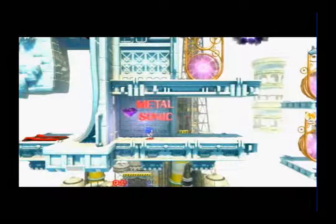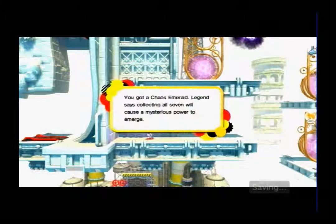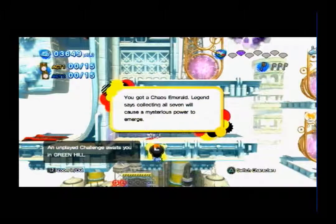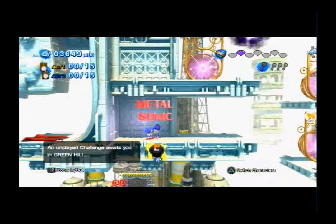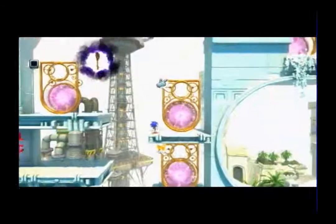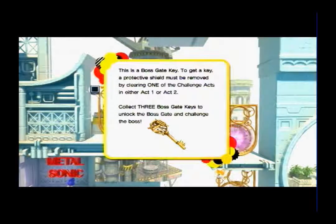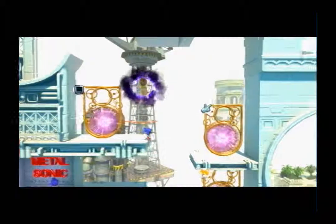Only certain Sonics can do certain rival boss fights — Classic Sonic can only do this boss fight, while some of the other rival boss fights only Modern Sonic can do. You got a Chaos Emerald — collecting all seven will cause a mysterious power to emerge. You can redo it anytime. This is a boss gate key — to get a key, a protective shield must be removed by clearing one of the challenge acts.